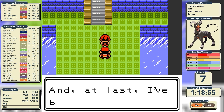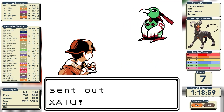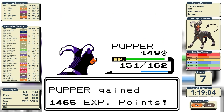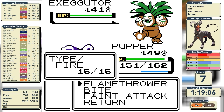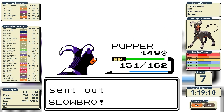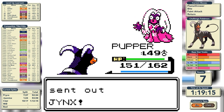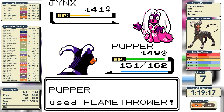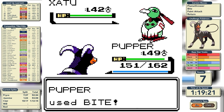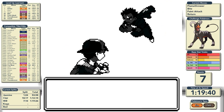The first League member is Will, a Psychic-type trainer, so this should be very easy. He leads with Xatu — Quick Attack — but we knock it out in a single Bite. Exeggutor falls to Flamethrower, Slowbro goes down to a single hit despite being part Water, Jynx is very flammable and melts to a single Flamethrower, and the final Xatu is a carbon copy of the first. We grow to level 50.